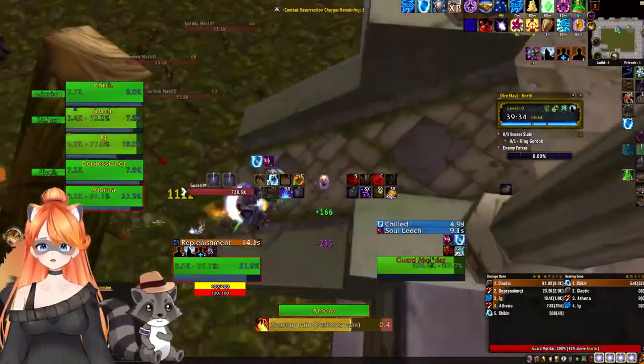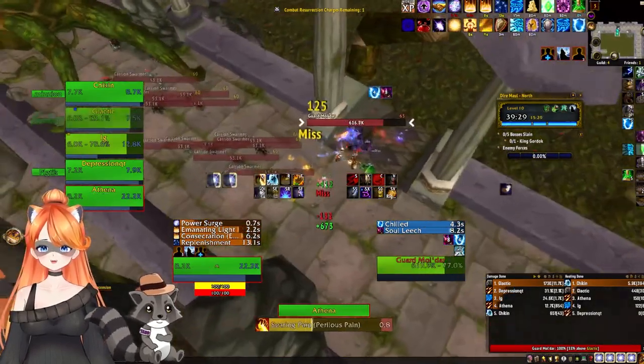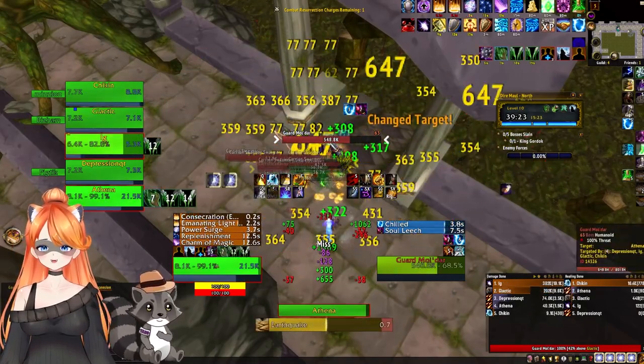We've got IG on Mana Fiend, Chicken on Pop, Galactic playing Demon of Warden Reach, and Depression Cutie playing Battle Mage. We skip past all the hyena packs, grab the guard, and pull the beetles. The beetles are very important — they're a high percentage amount for this pull.